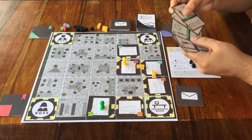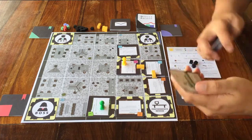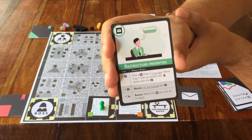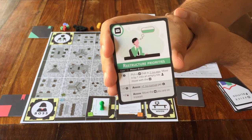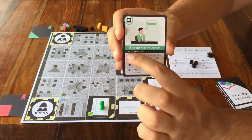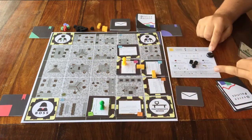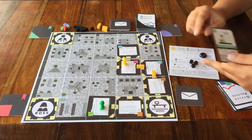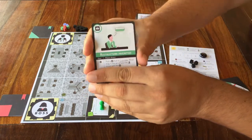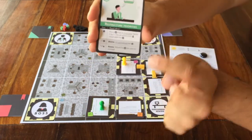Let me show you how the cost of a card works. I'll take this card that's called Restructure Priorities. If I want to play this card, I first have to pay the cost — it's written right under the word cost. In this case it shows a 1, so I move my marker down one space on my track. And then if I want to, I can do the bonus action that is written right next to it.